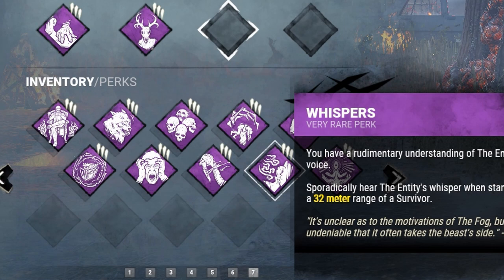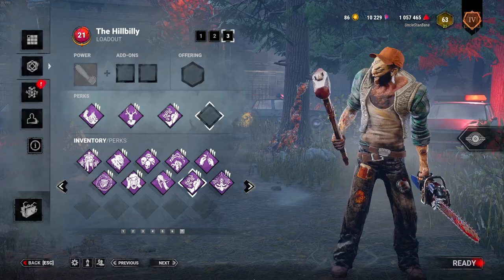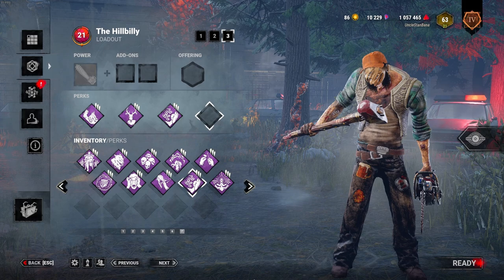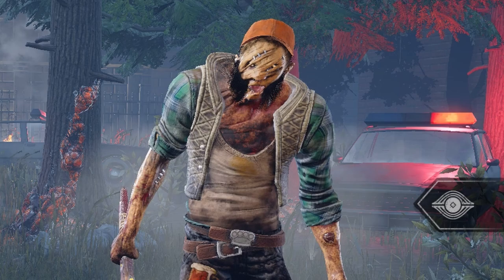The third perk is Whispers, and if you are new to Killer, I highly recommend using this perk on every single killer you play, because it notifies you if a survivor is within a 32 meter radius by lighting up in your perk UI. And if you're farther away from a survivor, or if a survivor gets sacrificed close to you, then the perk dims away. However, only use Whispers 3. If you have Whispers 1 or 2, the radius is bigger than 32 meters, which will make it very hard to find a single survivor.